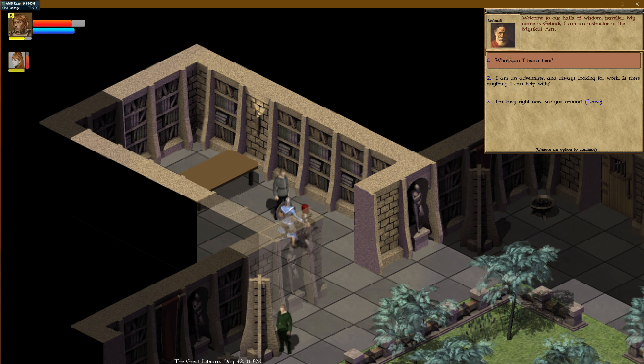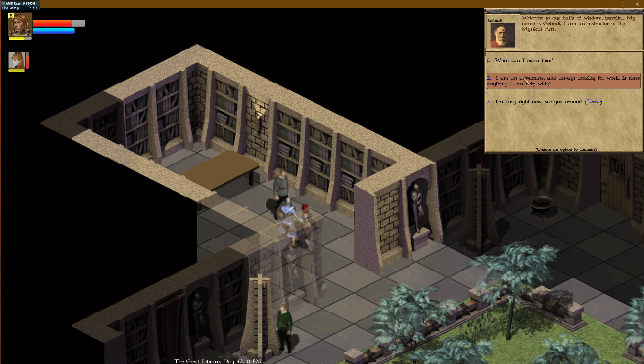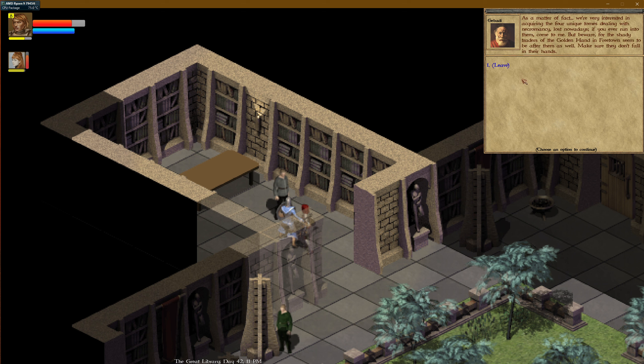Gabadi. Welcome to the Halls of Wisdom, traveler. My name is Gabadi — I'm an instructor in the mystical arts. What can I learn here? I can only train those that have proved enough friendship to our order. You need a reputation of 15 with the Loreseekers. Is there anything I can help with? We're very interested in acquiring the four unique tomes dealing with necromancy, lost nowadays. If you ever run into them, come to me. But beware — the shady traders of the Golden Hand in Freetown seem to be after them as well. Make sure they don't fall into their hands.